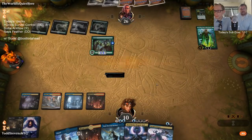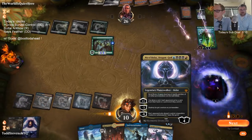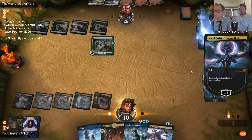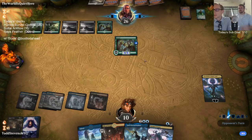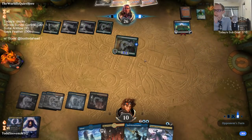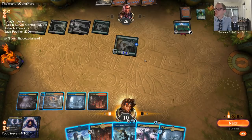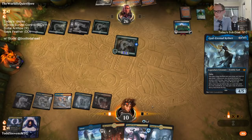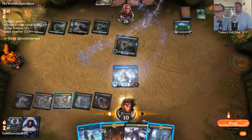Lands are important so we have a decent hand and get to play all our spells. They play an Elemental token — Rise My Elemental Friend. We get a Bolas's Citadel on the battlefield. I didn't auto-tap that very well. I really don't want to shock myself but I might not have a choice.